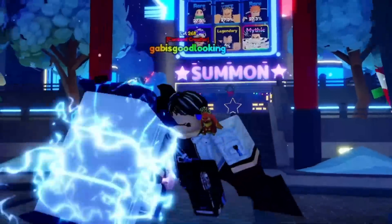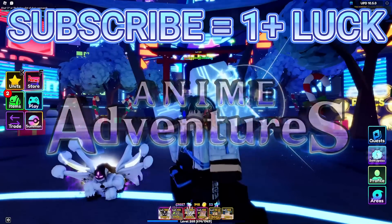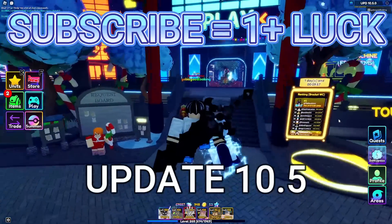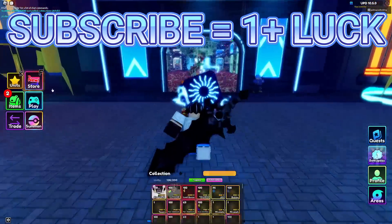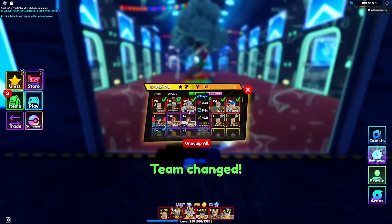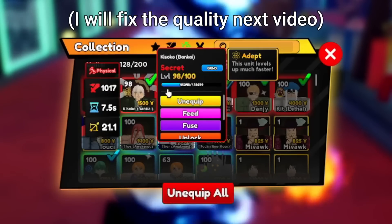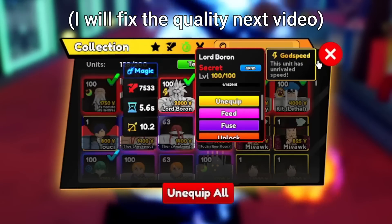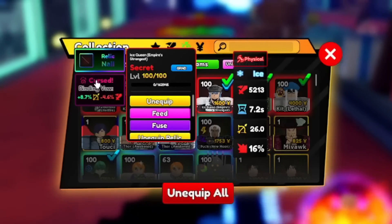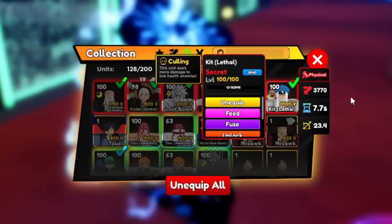Hello everyone, today I'm gonna be using the secret units versus Anime Adventures Infinite and see if we'll be able to get into the leaderboard in update 10.5. The units I'm gonna be using are Yamamoto Hellfire with a Celestial trait, Hisoka Bankai, Lord Boros with a Godspeed trait, Ice Queen Empire Strongest with Nail Relic, and that curse Denji Secret, pretty nice.